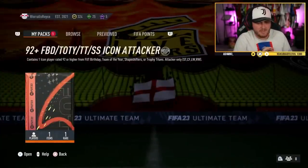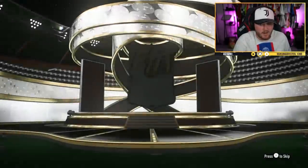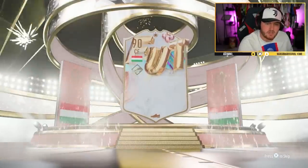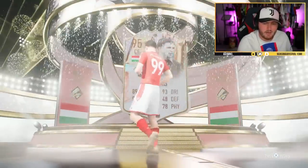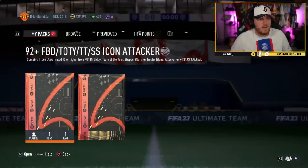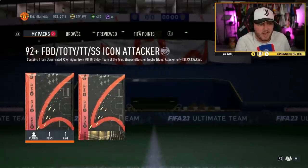My one hope is we get at least one one-million coin player. There are so many insane players you can get here — if we don't end this video with at least one one-million coin player I'll be gutted. It's another Puskas — he seems kind of common. I feel like him and Best are the most common half-decent players in this pack, they're definitely in the rotation.